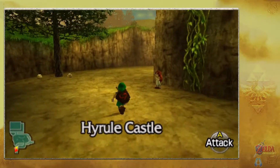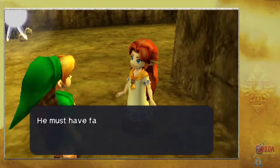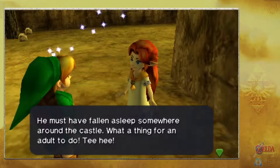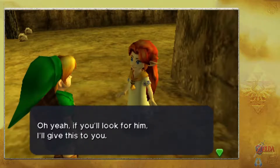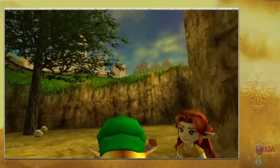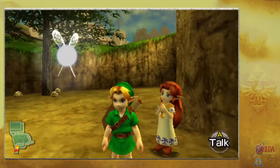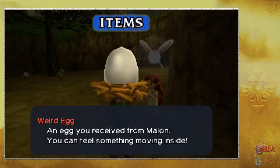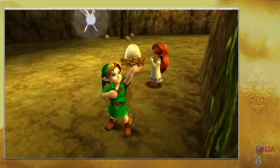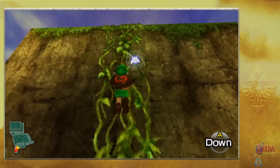Malon is at the castle entrance. She asks if we're going to the castle and if we'd find her dad who fell asleep somewhere around there. In exchange, she gives us a Weird Egg that she's been carefully incubating. This egg is needed for a very specific reason.